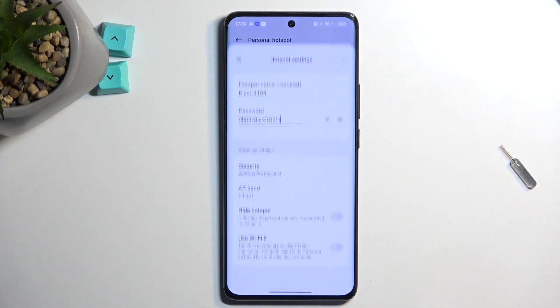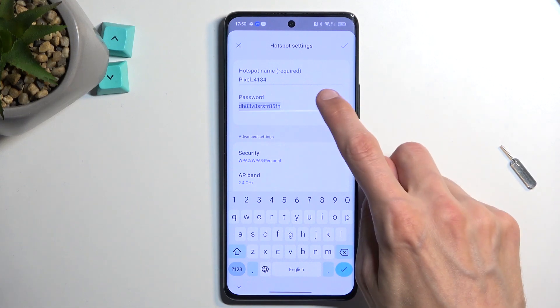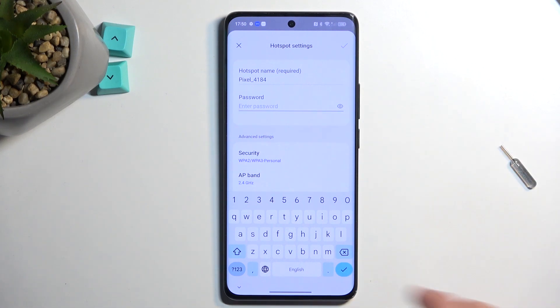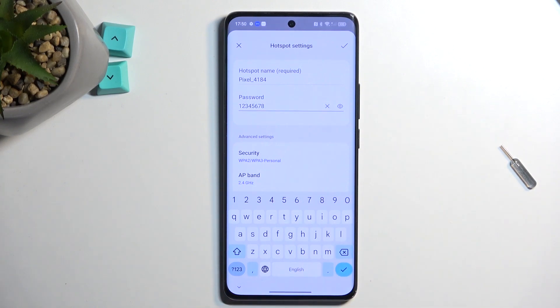Click on the hotspot settings. You most likely want to begin with the password for your hotspot because it will be randomly generated, and as you can see it's not very easy to remember or comfortably write. I recommend completely getting rid of it and setting up a new password that will need to have at least eight characters in length.